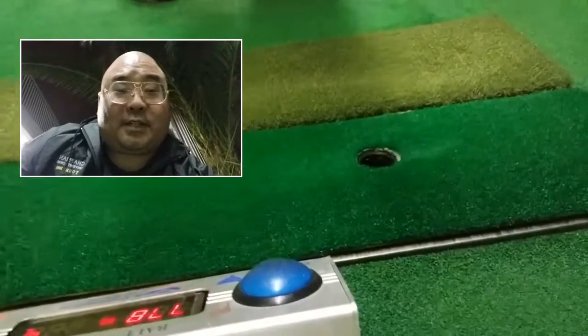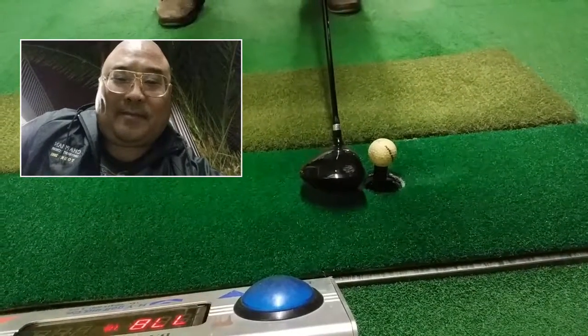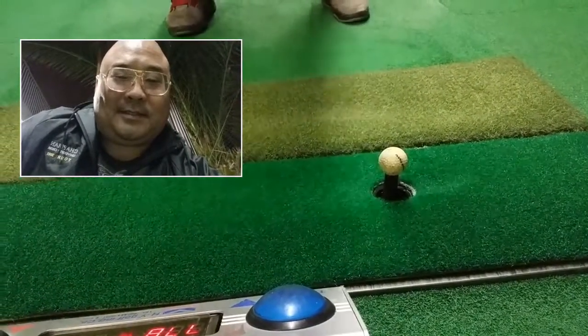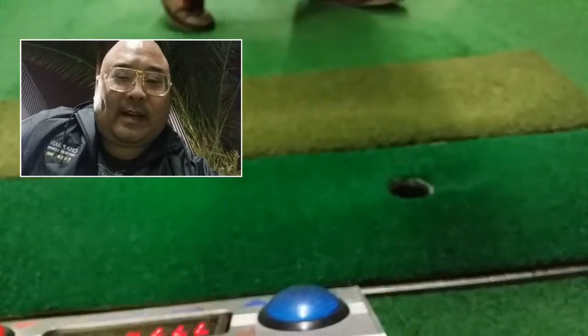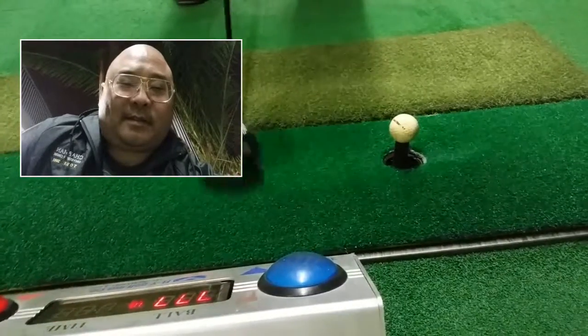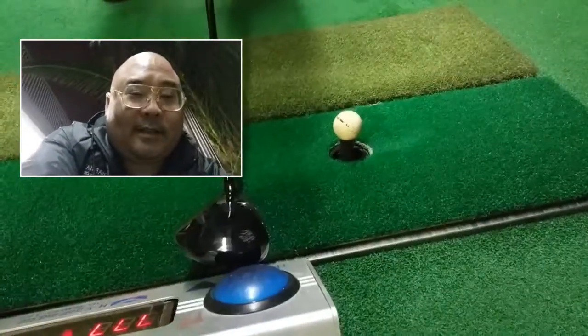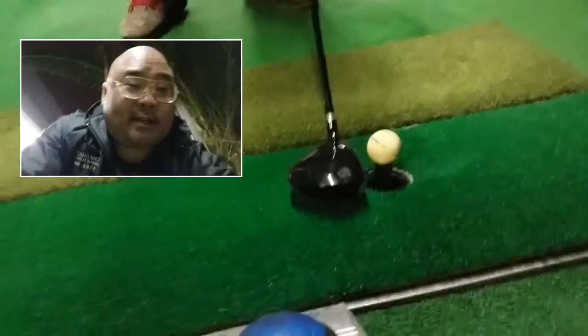Basically, as soon as you hit the ball, another ball just comes right up. Now if it's too high, just press the blue button to bring it down. If you need to go higher, press the red button to raise it.